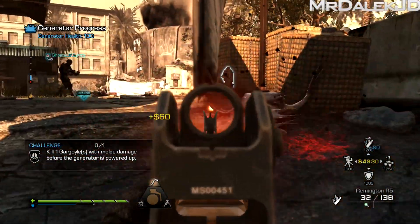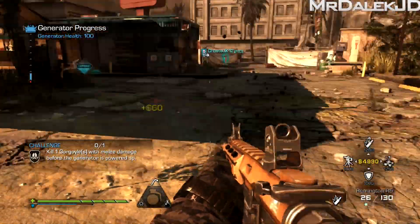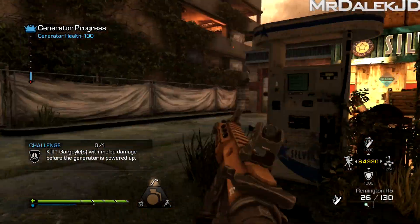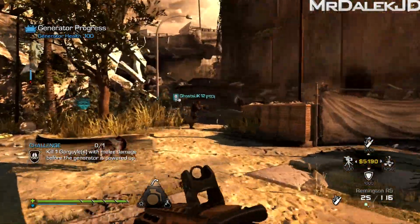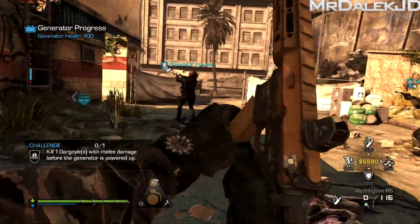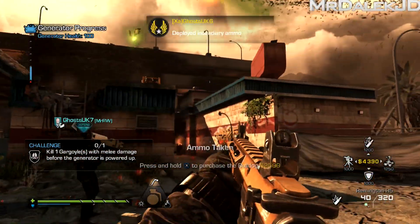This is probably one of the most grungy Extinction maps in terms of detail — it looks very cool. The atmosphere definitely matches the art style; we have this gloomy, grungy looking area that matches the feeling the characters and storyline have at this point, since this is literally the final chapter of Extinction.